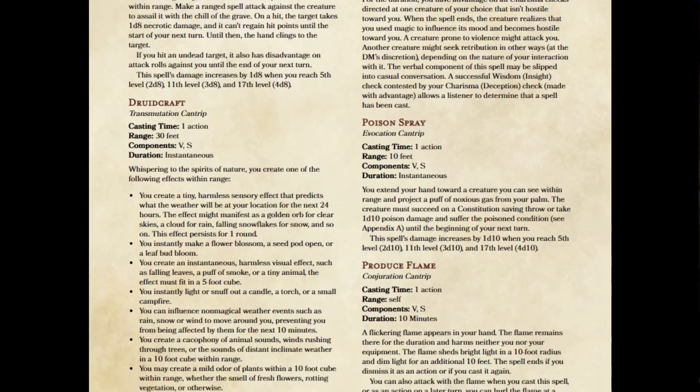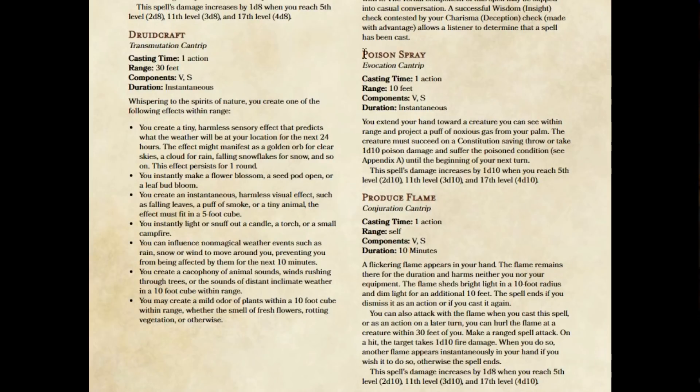The next spell I want to talk about is Poison Spray. Now Poison Spray is a spell that I think basically became pointless after Toll the Dead, because Toll the Dead is a spell that did a better damage type, it had a better range, it hit a better saving throw, and essentially did the same damage. So what was the point of Poison Spray? And even before Toll the Dead, the problems with range, the problems with the saving throw it hit, the problems with the damage type just made it not a very good damage cantrip.